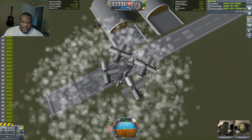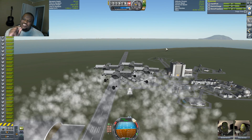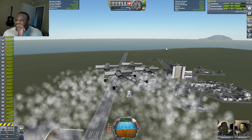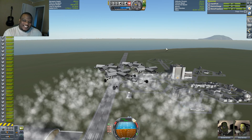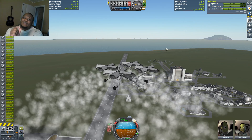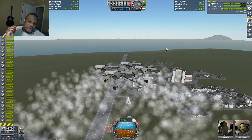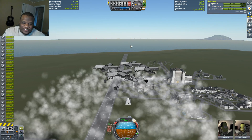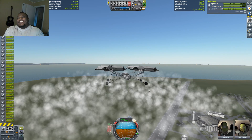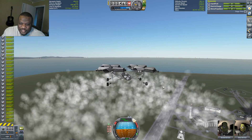Holy crap, that is beautiful. Even with just a little bit of fuel being used, even with just a little bit of throttle, it's able to lift off. And that is thanks to that lifting body that is included. That little bit of lift included in those cargo bays will get you off the ground when used as a chopper. Of course, if you do it like this, you're probably going to drop your frames per second to something absolutely horrendous.